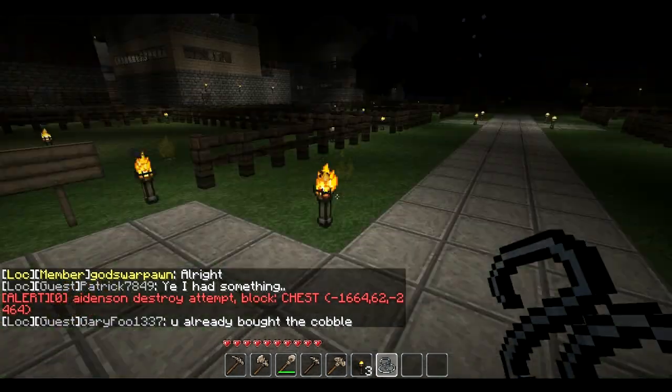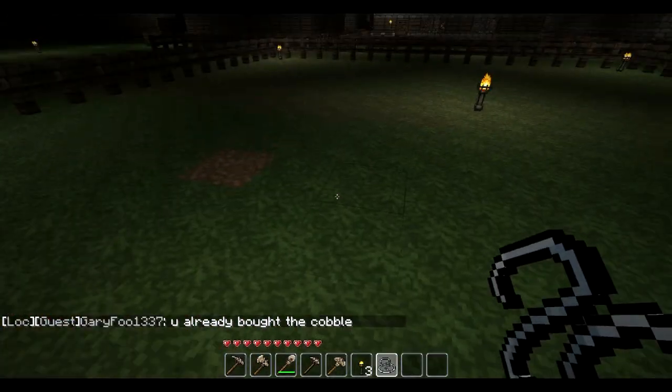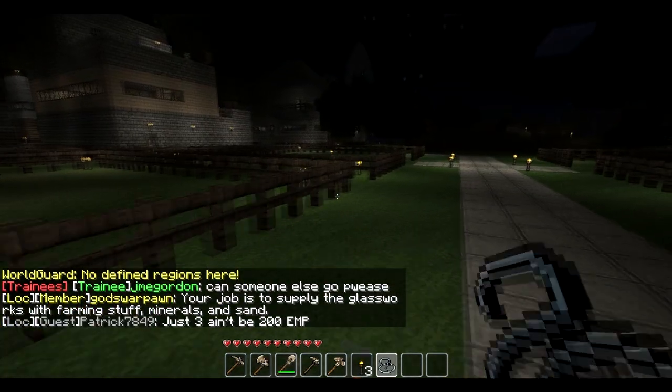If you want to check protections, you get string and right click anywhere to see if the protection is there. As you can see, it says WorldGuard — no defined regions here — that means there's no protection here.